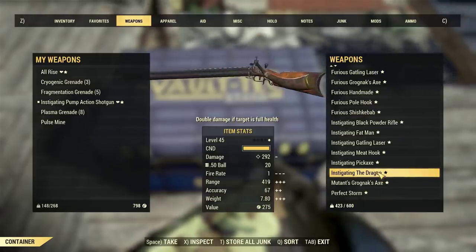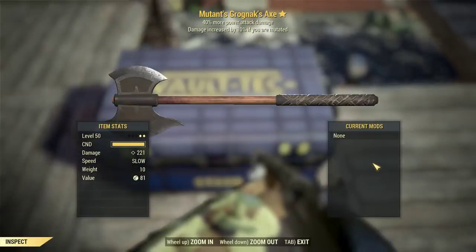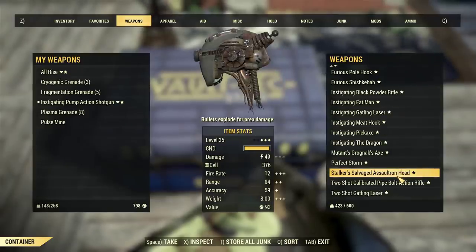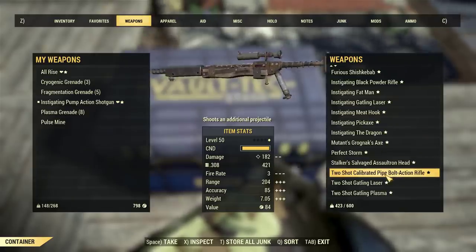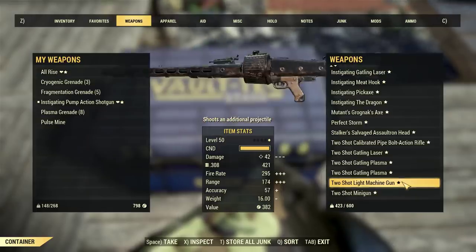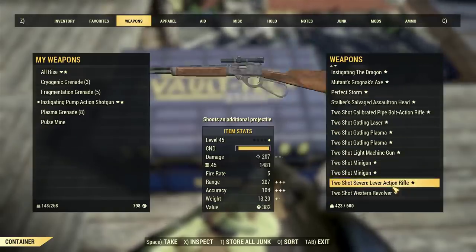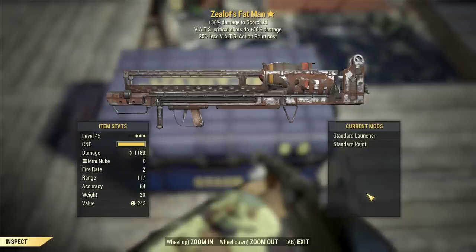An Instigating Gatling Laser — picked from a vendor today. Instigating Meat Hook with faster swing speed, double damage on full health targets, and 80-90% reduced weight. Just for fun, an Instigating Dragon. Also a Mutant Dragon — 10% damage increase if mutated, 40% more power attack damage. A Perfect Storm level 50 — it is explosive. Two-Shot Calibrated Pipe Bolt-Action Rifle, Two-Shot Gatling Laser, Two-Shot Plasma, another Two-Shot Plasma with 25% faster fire rate, Two-Shot Light Machine Gun, two Two-Shot Miniguns, a Two-Shot Lever Action Rifle, Two-Shot Western Revolver, Vampire Power Fist, and Zealot's Fat Man.